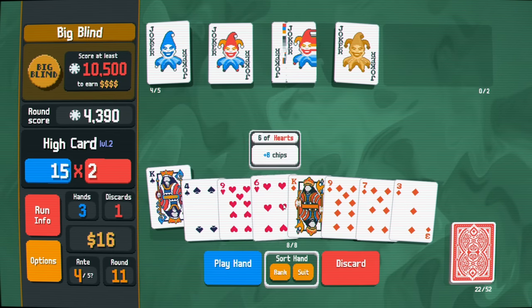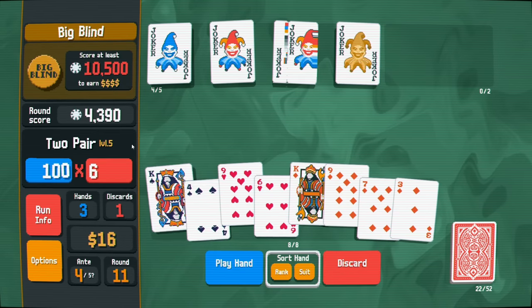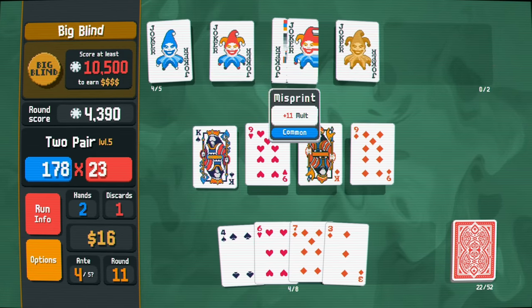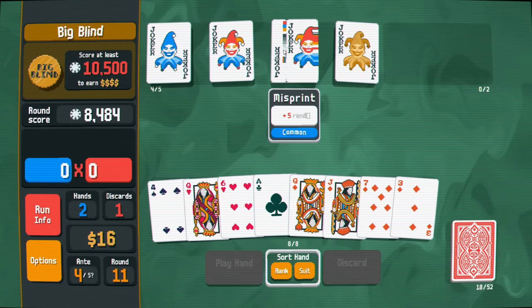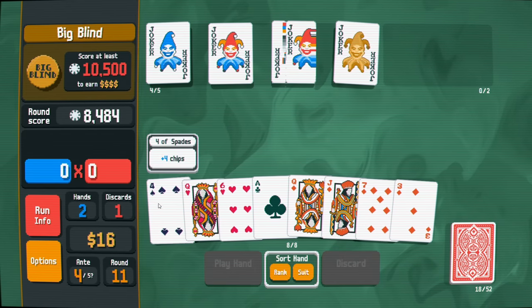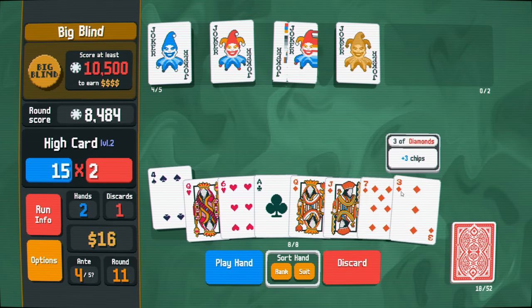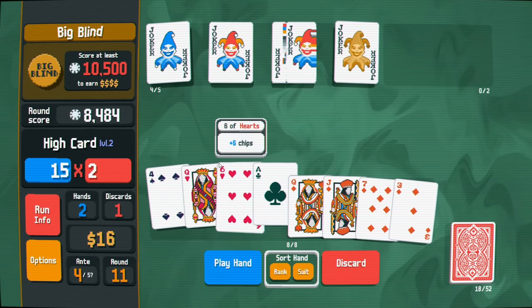Two pair - good value. We have two hands left. The misprint joker is very scary - you don't know what your guaranteed points are. Three, four, five, six, seven would be good but we don't have a seven. We have four diamonds again. I'm getting rid of a pair by doing this, but I'm just going to clear this and see what we get. Two pair of high cards is good.